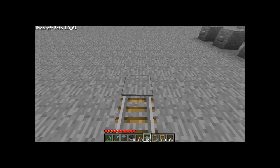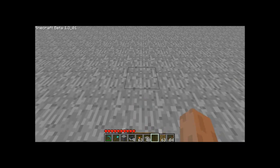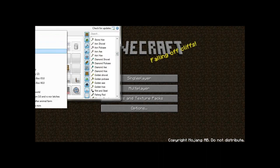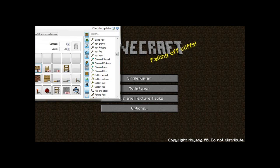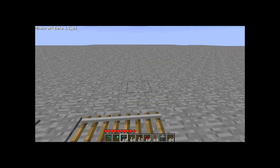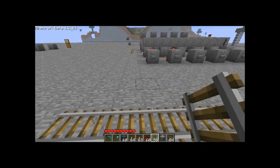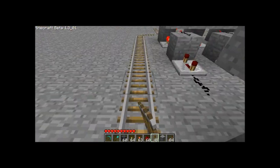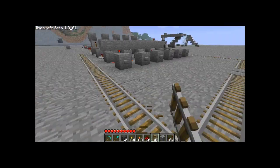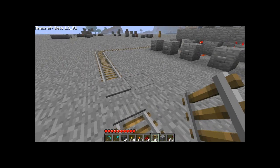Go ahead and throw a pressure plate down or two — that'll stop your cart at the proper area to make your selection. It's a massive station but that's better for explanation purposes. You have your selection area and you need to have something come up and boost your way. Let's go ahead and throw it underground — I'll put it on the inside.